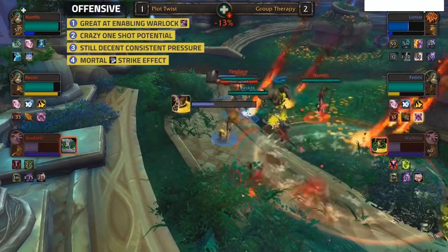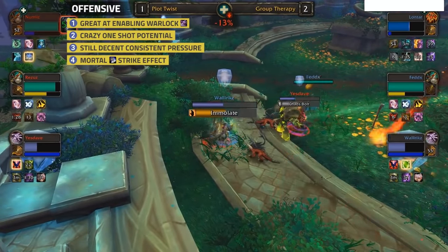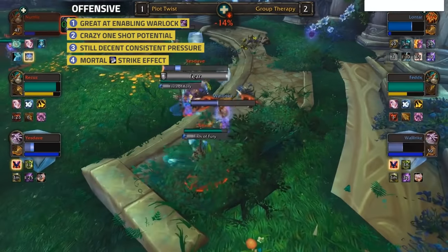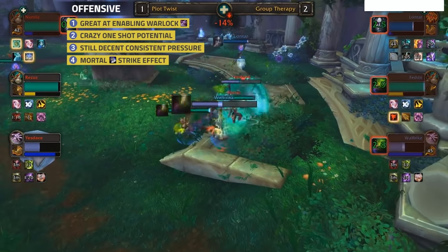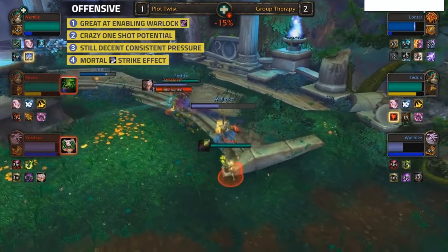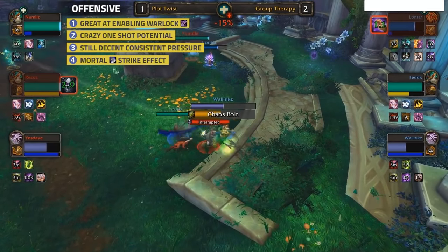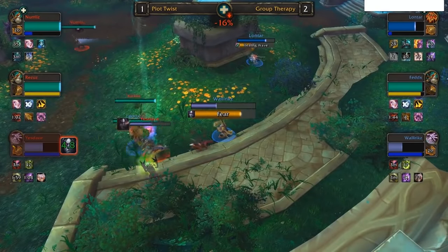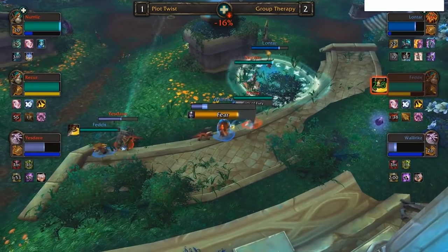Destruction Warlock on its own if tunneled isn't really that much of a threat, but just picture a Windwalker going around doing whatever he wants. Windwalkers have some of the strongest solo kill potential in the game, and not only that they are great at enabling casters - things like Ring of Peace, an AoE stun, and even disarms and roots allow for your Warlock to be getting off those big bolts. Just a very strong composition with consistent damage and even stronger burst if your lock is able to cast. We've ranked this composition so highly due to how hard it is to kill combined with the consistent pressure and also the ability to one shot.